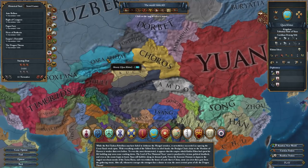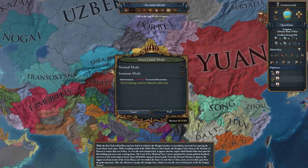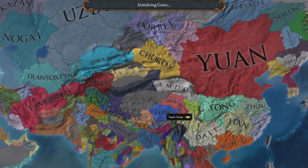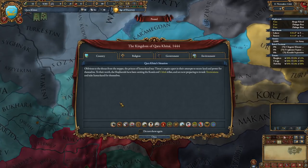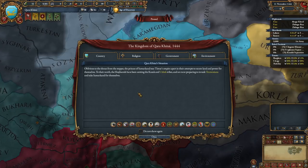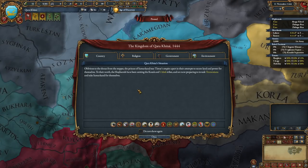While the Red Turpin Rebellion may have failed to dethrone the Mongol invaders, it nevertheless succeeded in exposing the Great Yuan's weak spots. With everything south of the Yellow River in rebel hands, the Borjigan clan's claim to the Mandate of Heaven is weaker than ever before.